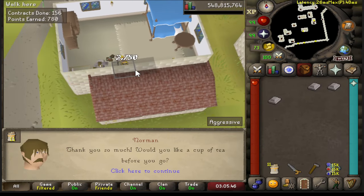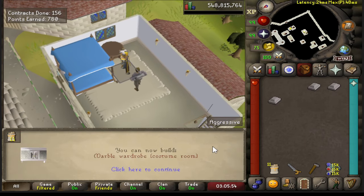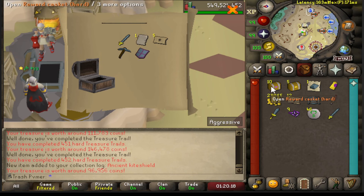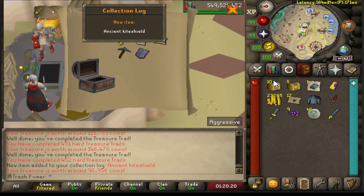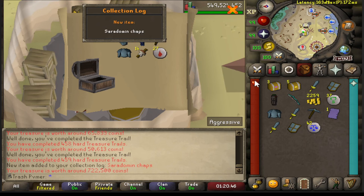96 construction — three more levels to go. Ancient Kite Shield, Sara Chaps, and a Ruined Fullhelm G — yeah, that's pretty good.